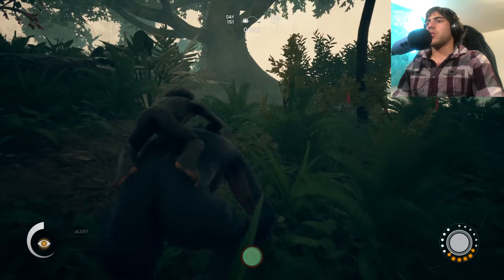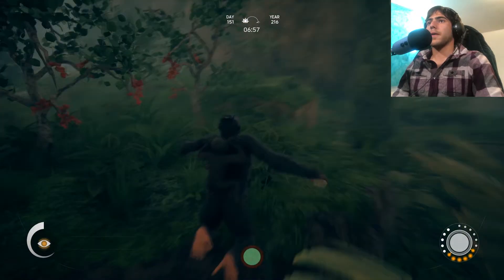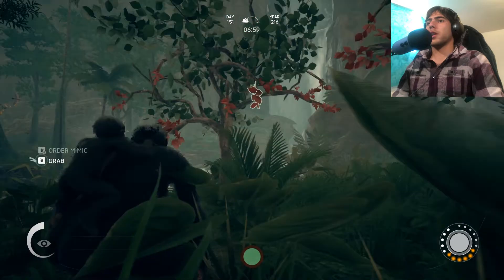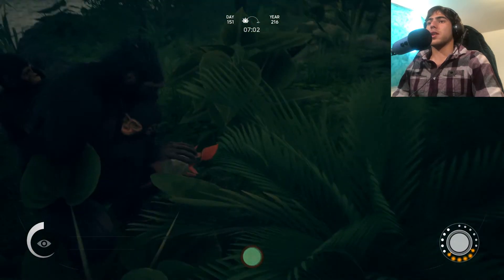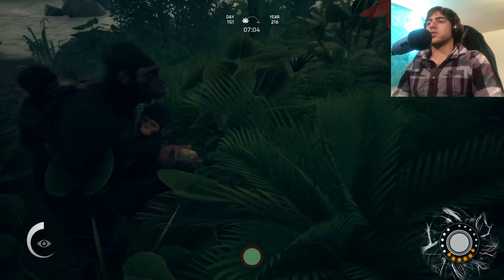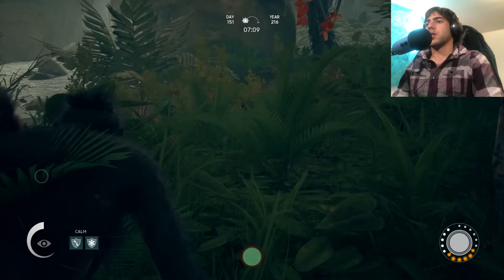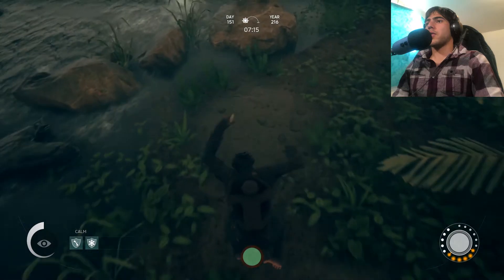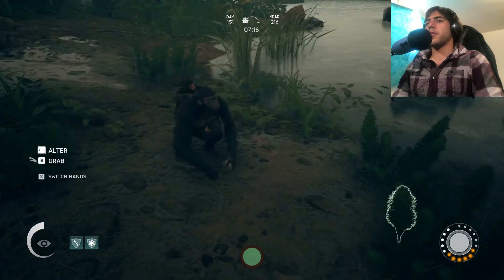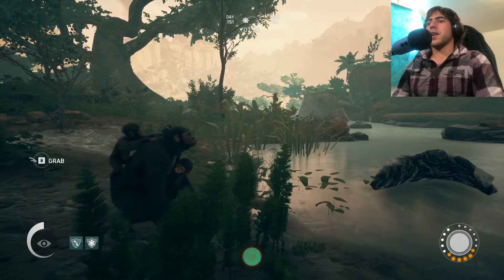I'm going to grab us some protections. We're going to go over here to our beautiful garden filled with everything — there's so many of these around here. I love these leaves. Boom, maximum protection. Let's drop that — I don't want to grab more than I need. Everything is available for me, and that's another great thing about a settlement.